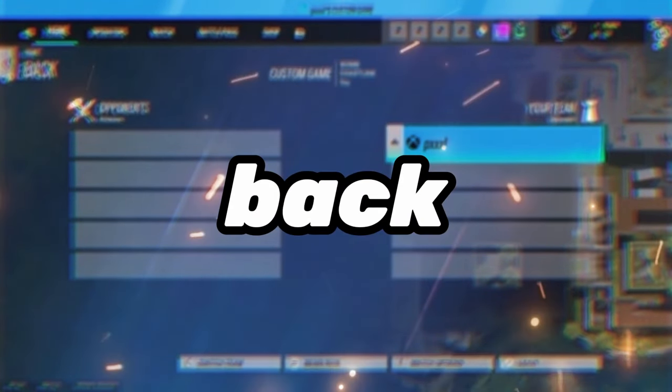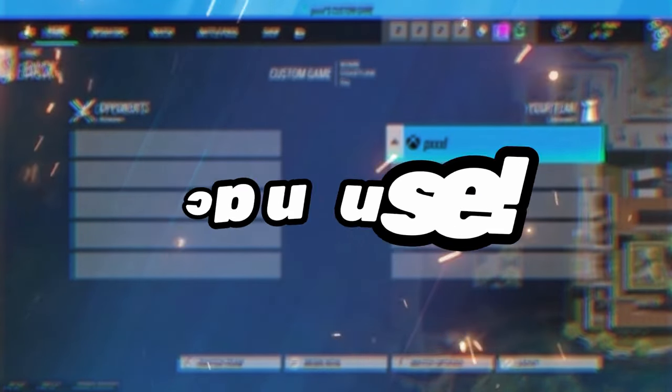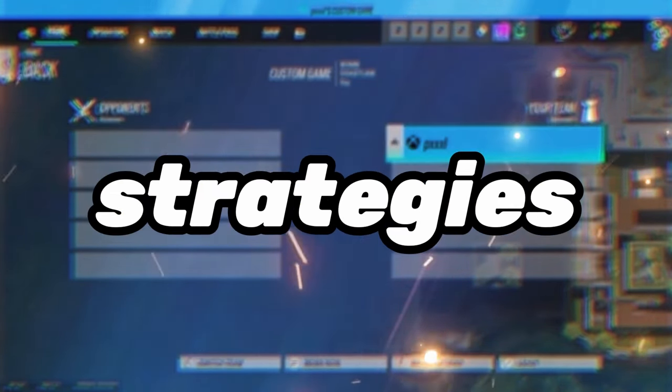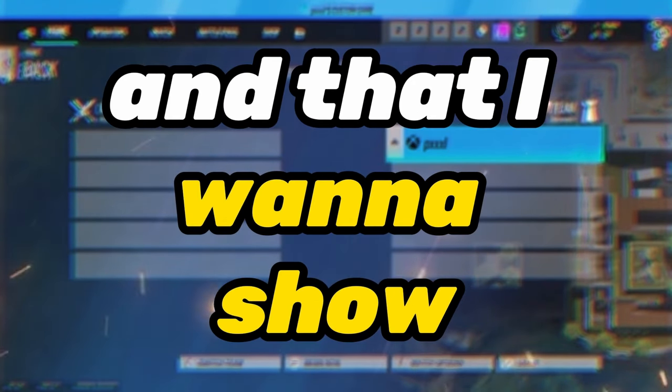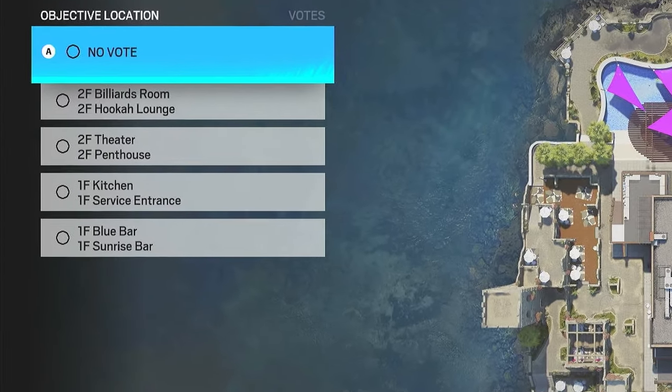Hello, I'm back with even more strategies that you and your duo can use. There's no particular theme this time, just some really good strategies I've thought up that I want to show you. Let's get started. The first strategy is going to be for the kitchen service site on Coastline.